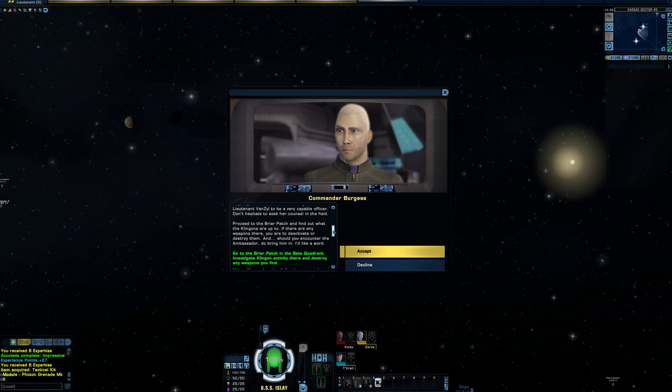'If there are any weapons there, you are to deactivate or destroy them. And should you encounter the Ambassador, do bring him in. I'd like a word.'